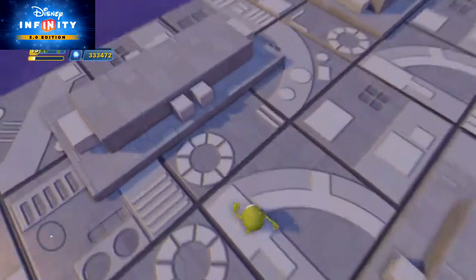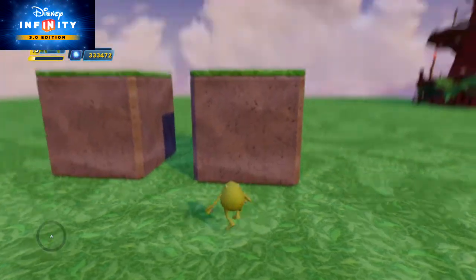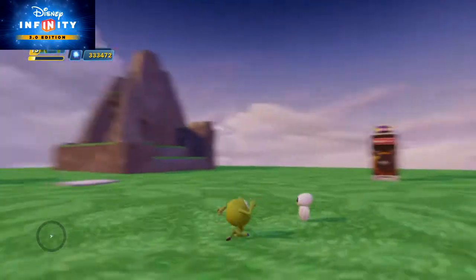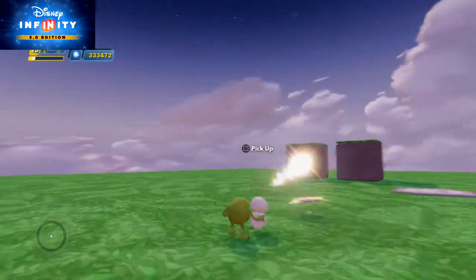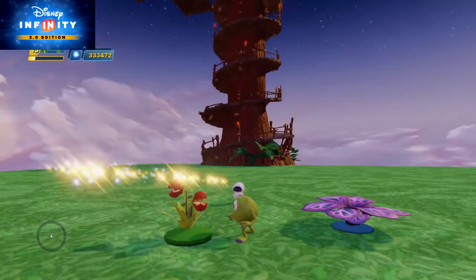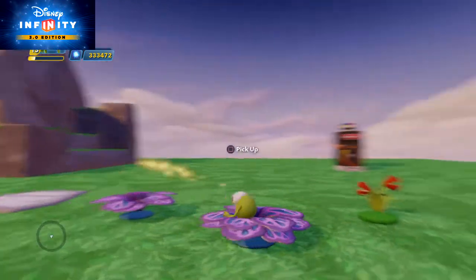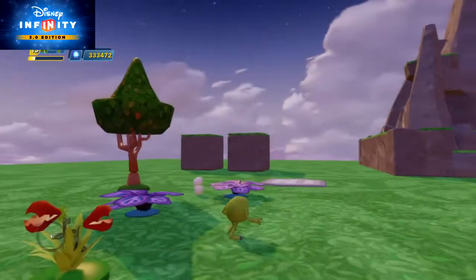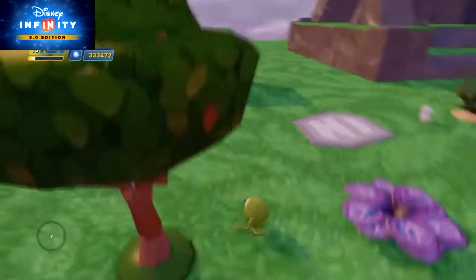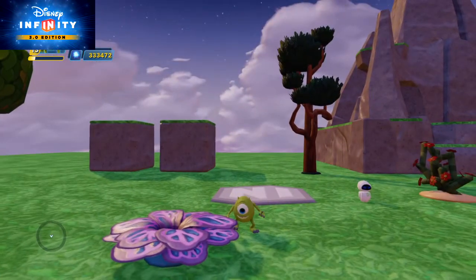I'm on my Death Star, which I used a creator to build. So where's my builder at? Okay, he's right here. Yeah, they'll place it wherever they want — they're just spawning in playset items like flowers. So this is the Toy Story in space plants and these are the monster flowers. They're just spawning in topiaries now and they spawn wherever they want, so I wasn't wrong when I said that. Now they're spawning in Dunbroch stuff.